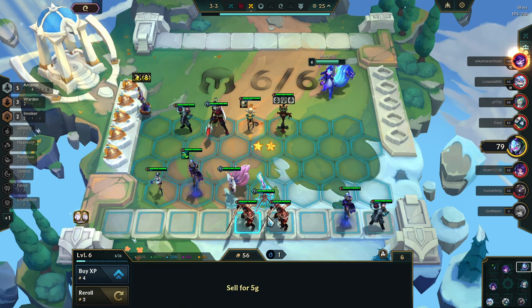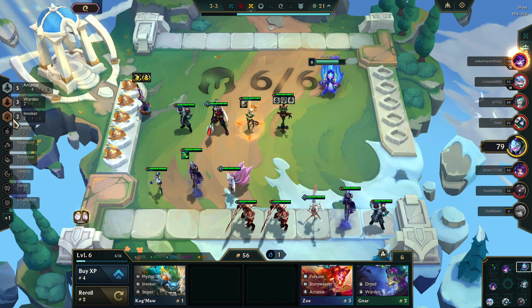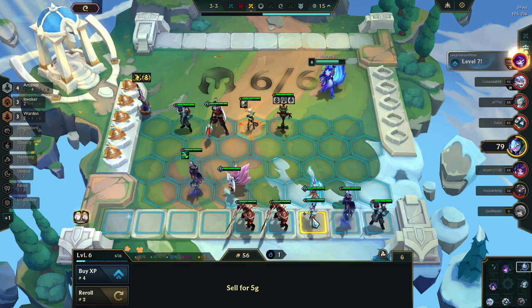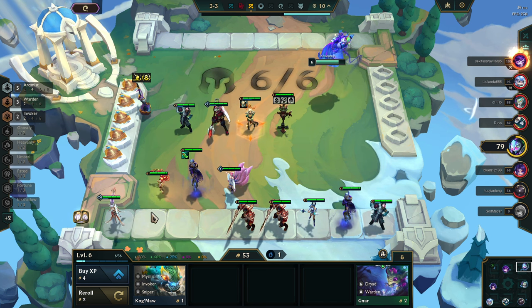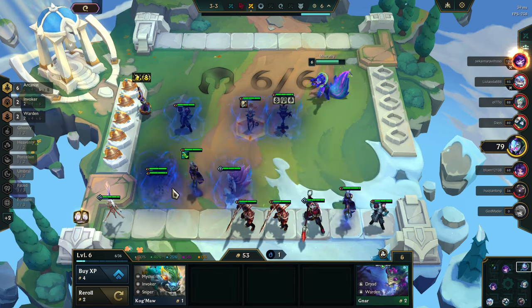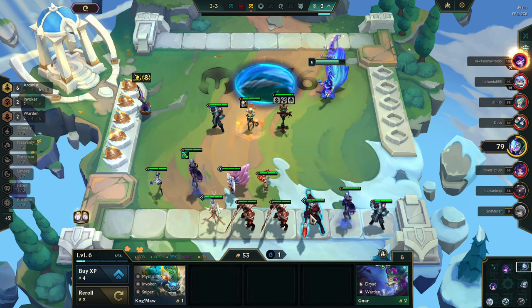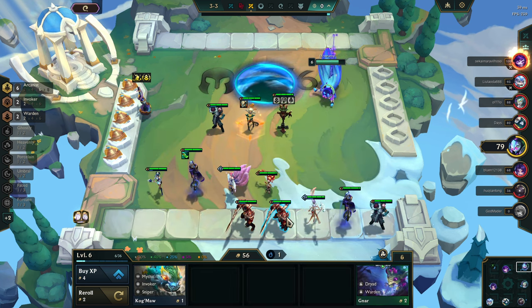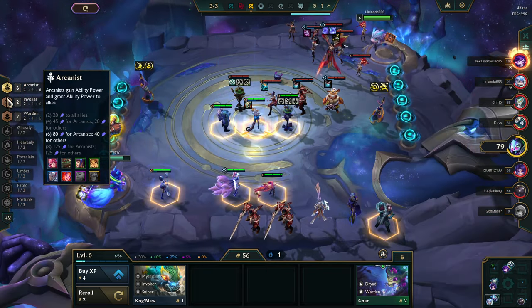These are good — Janna's good. Actually, we might do that because it helps. We're going to do this — five, six, there we go. That's what we're going to do. Now we can get rid of you, we don't need you. Six Arcanists — good, nice, nice. Two Invokers. So basically by level eight we should have two more Invokers, that's the plan. Or two more Wardens, either way.